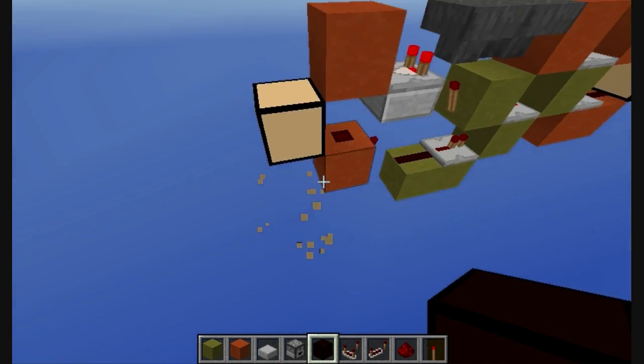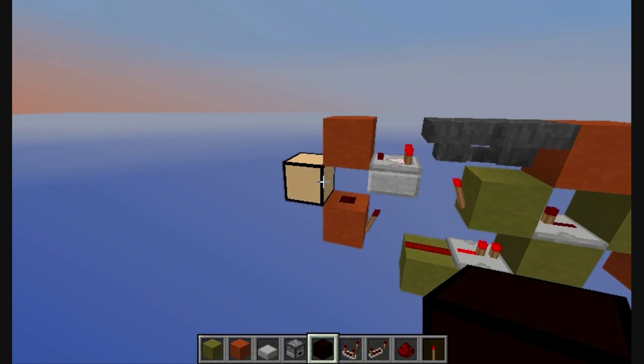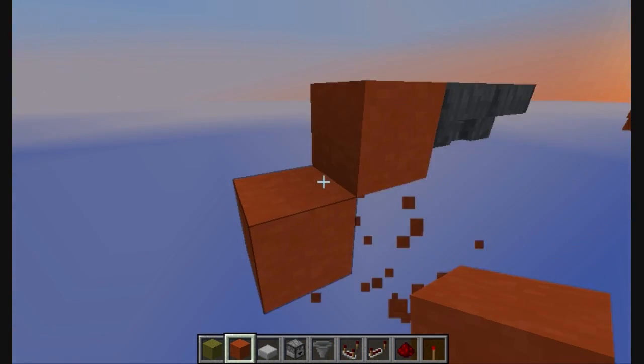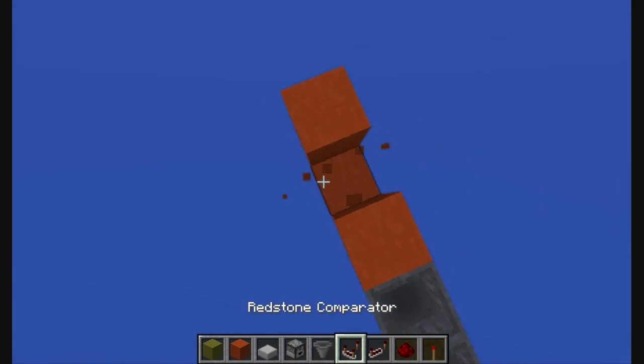Now put the amount you want here and you can take your output from here, or if you want an inverted output you can come from here.